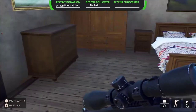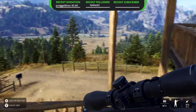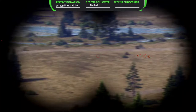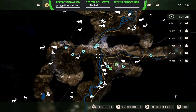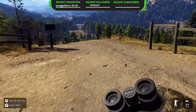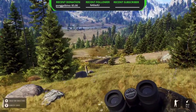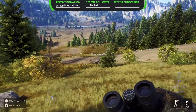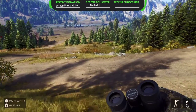Tip number two is be patient. This game is a lot of listening, waiting, and looking. You have to be patient because you need that well-placed shot. If you're not taking your time with your shots, you're going to be doing a lot of tracking — and tracking is much harder in this game. If you get a well-placed lung shot, the blood trail will tell you they're only going to run about 50 yards.